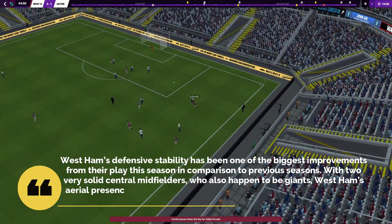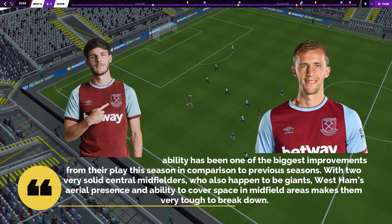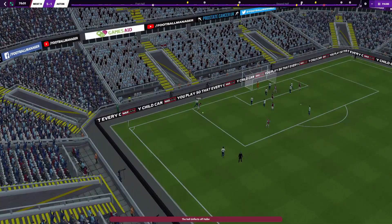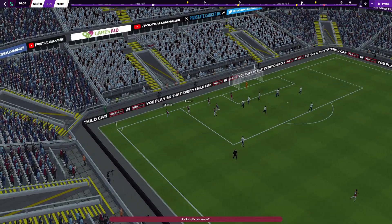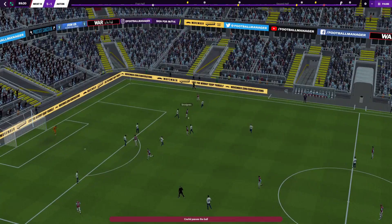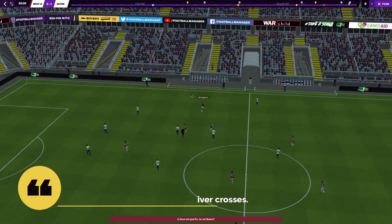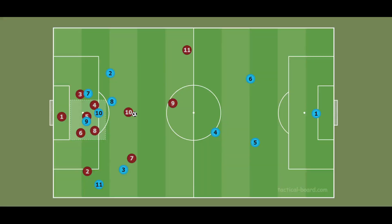West Ham's defensive stability has been one of the biggest improvements from their play this season in comparison to previous seasons. With two very solid central midfielders who also happen to be giants, West Ham's aerial presence and ability to cover space in midfield areas makes them very tough to break down. This is one of the primary benefits of the 4-2-3-1, as opposed to a 4-1-4-1 or 4-3-3, as the weight of the defensive responsibilities can be spread across two players rather than one. They can work in tandem, shift depending on the side of the ball, and link up with the winger and fullback to create a trio capable of shutting down wide areas. With this level of defensive resilience, patience and cover, it becomes very hard for the opposition to create overloads in wider areas or deliver crosses.